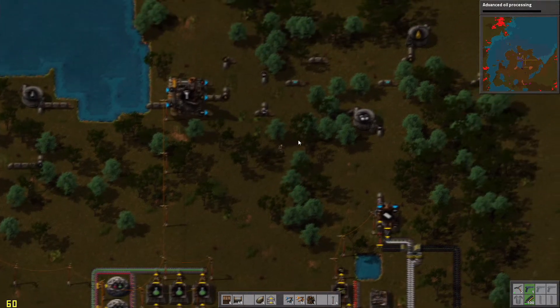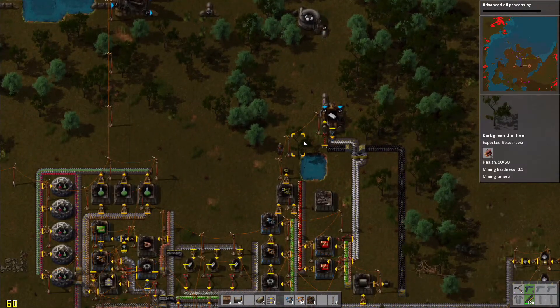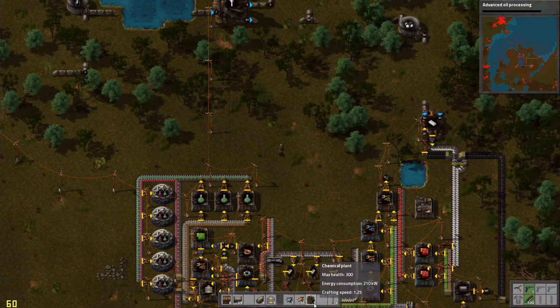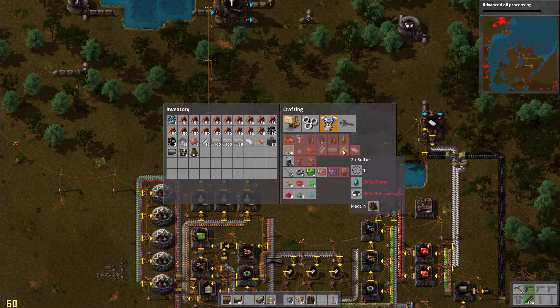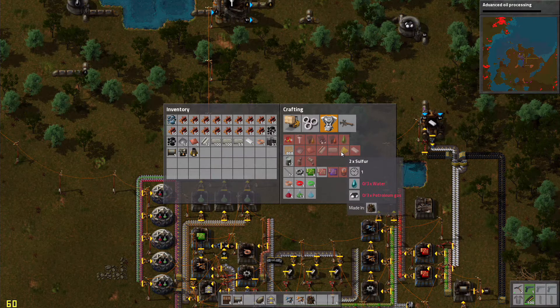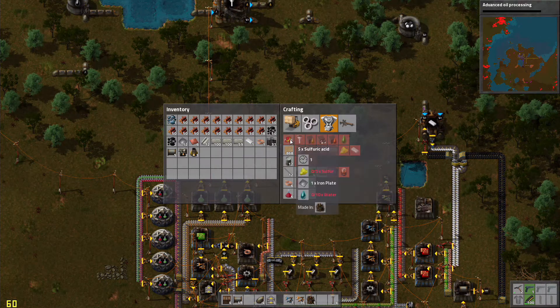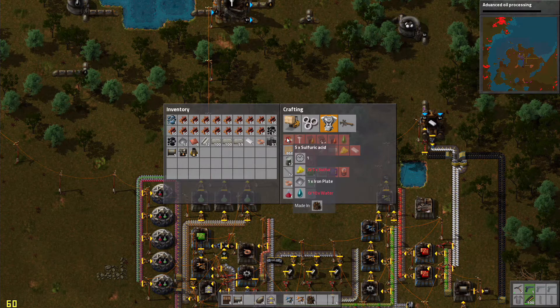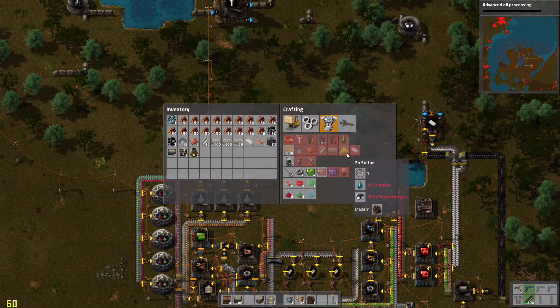Enough of that. Let's go jump out — yes we have to do batteries. When it comes to batteries we are going to need a bunch of chemical plants because we are going to need to produce sulfur, which requires water and petroleum gas, and we are also going to need sulfuric acid. One sulfuric acid plant should be able to handle more than enough of our sulfuric acid needs, but we may need more than one sulfur plant.